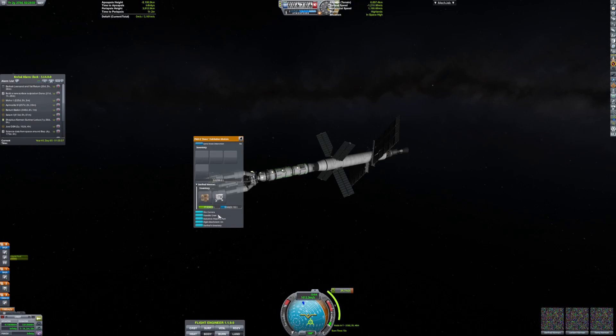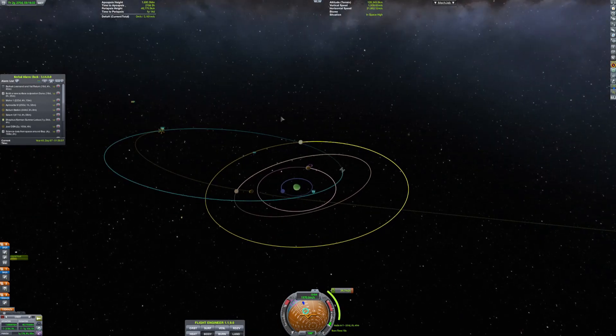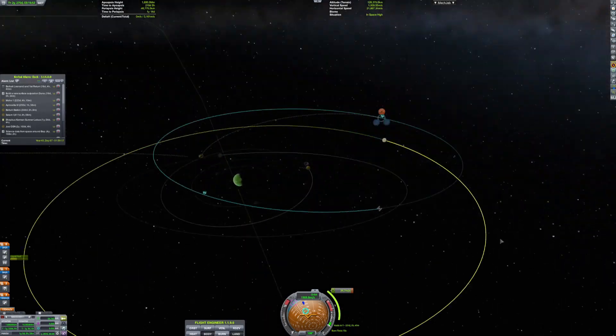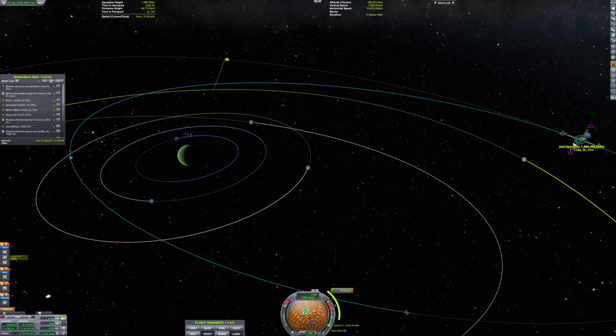Their version of Jool is only roughly the size of Earth in reality, which kind of shows just how large Earth is if you compress all your days into five-hour days — and if you didn't know, that's how long Kerbal days are. They're only five hours.